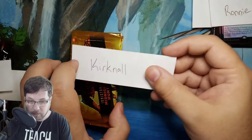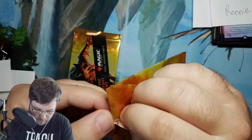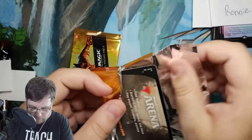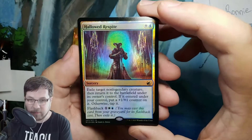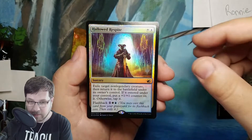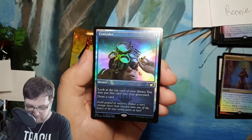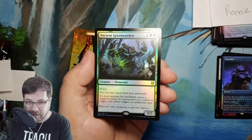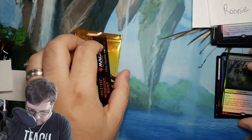Next up we have Kirknaul. Kirknaul said he just wants the foil ones — two foil promo packs here. See what we can get for Kirknaul. Appreciate all you guys who hang out in the streams. We stream Mondays and Thursdays, 8:30 Eastern Time, cracking lots of packs. Hollowed Respite is your Innistrad rare. Consider — that is another good one to pull. This is the first one we pulled foil or non-foil. Then you get Ancient Green Warden from Zendikar Rising — sweet hit there. Foil mythic — a good one at that.